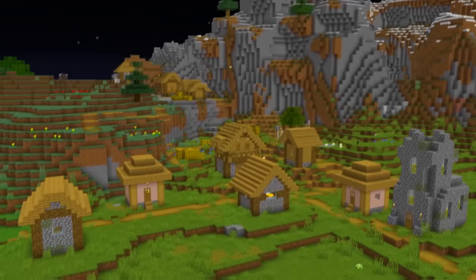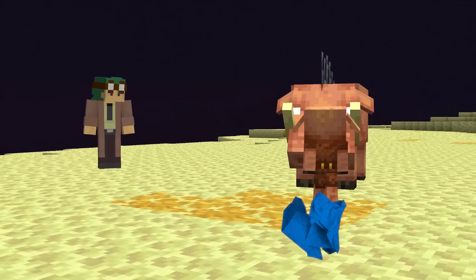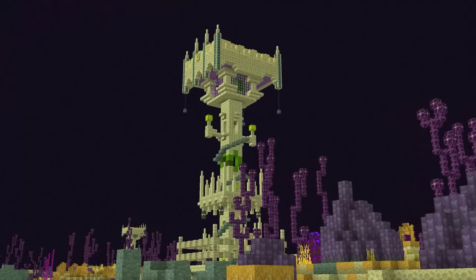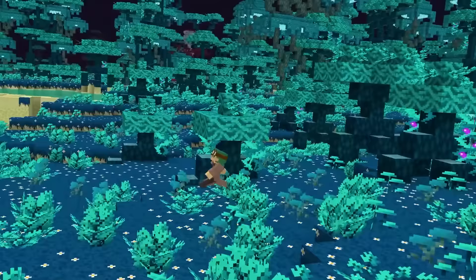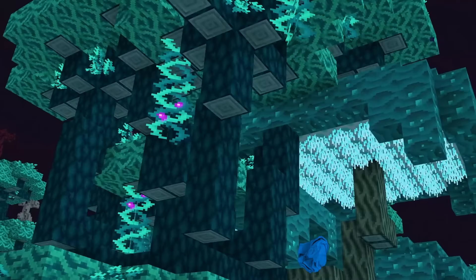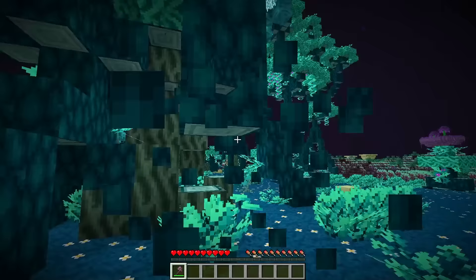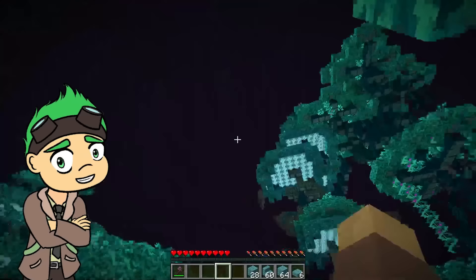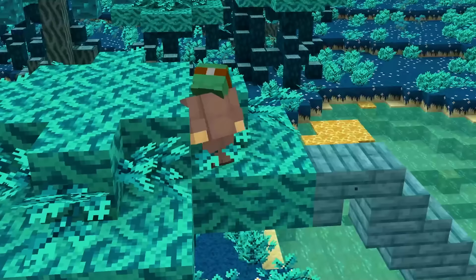The last significant update to the End was version 1.16, so an overhaul of the End is overdue. With such a barren dimension, there are so many biomes and mobs that could be added. Let's start with the Imperious Groove — a wonderful splash of color to an otherwise bleak landscape. This biome is filled with strange bluish-green trees that can be turned into nice bluish planks for building. Be careful around the Imperious mushroom trees, though, as both their vines and leaves are incredibly sticky and slow the player's movement speed down significantly.